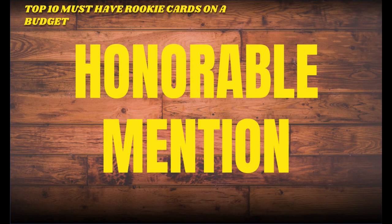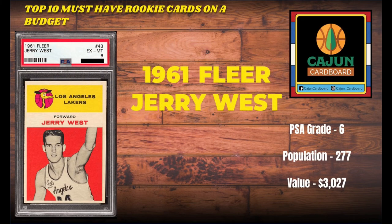Let's start with our honorable mention cards. Honorable mention number one: we've got our 1961 Fleer Jerry West. It's a PSA 6 on the screen because you can acquire that for $3,027 — population 277. The '61 Fleer is obviously a super iconic set; it is the third mainstream set chronologically after the '48 Bowman and '57 Topps. It's very recognizable, very collectible and digestible. Jerry West is the NBA logo, and it features a lot of in-action cards with rookies of some of the greatest players ever. That's card number one on our honorable mention.